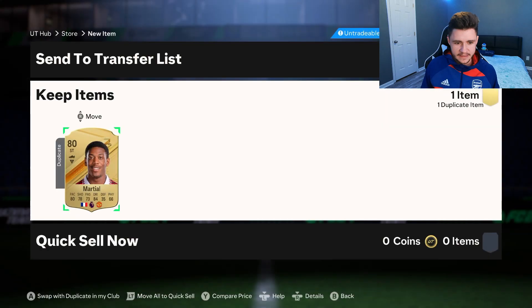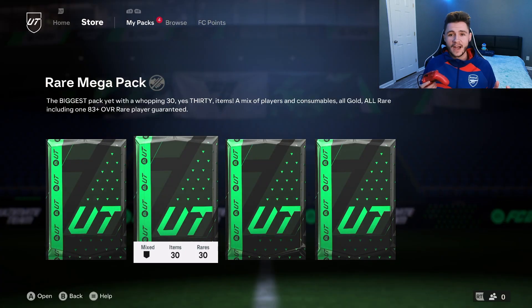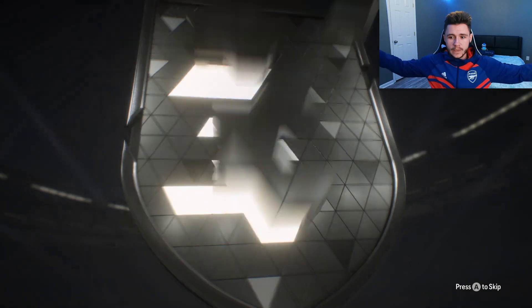We'll go ahead and send everything to the club and quick sell Anthony Martial. The nose pack has been working — we've gotten two walkouts so far from two rare mega packs. We're going to do it again. Third time's the charm, we can get another one.